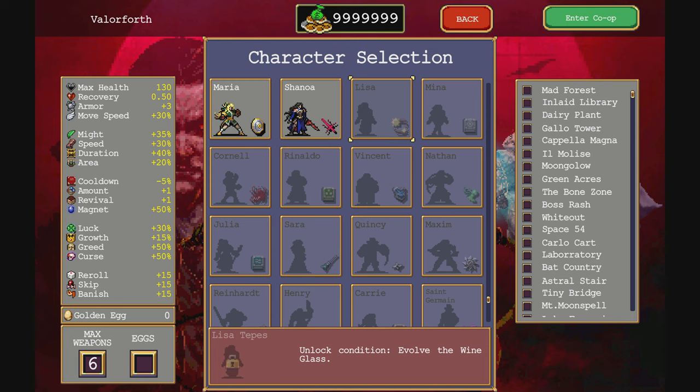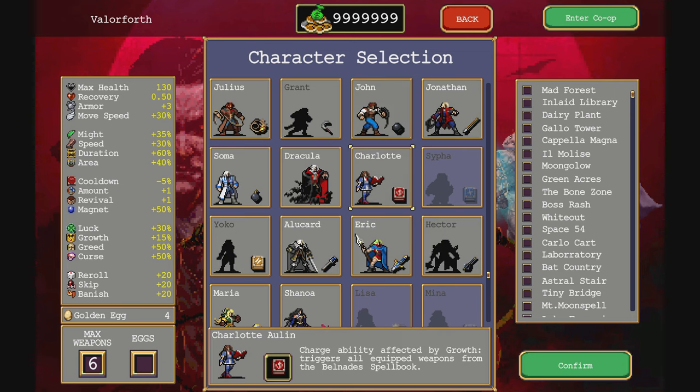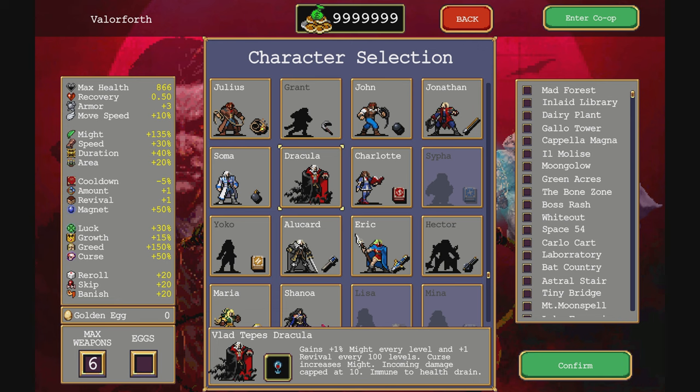Wait, I already evolved some of these - why are you acting like I didn't? I evolved a Platinum Whip - why are you saying I can't? Quincy Morris. Who the hell is Quincy Morris? Okay, well - I had Tapas Dracula, gained 1% Might every level. Like Soma, 1% Revive every 100 levels. Curse increases Might - that's amazing. And damage capped at 10.